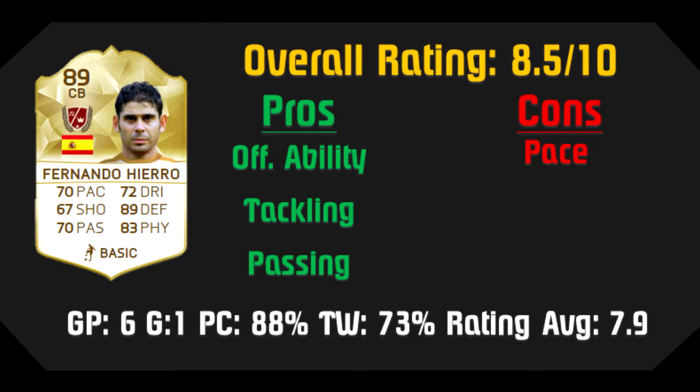This brings me to the overall summary of the card. Out of a 10-scale rating, I think Fernando Hierro deserves an 8.5 out of 10. His pros and cons are listed, along with games played, goals scored, pass completion percentage, tackles, and his average match rating. On defense, Hierro and the rest of the defense held an impressive goals against average of 1.33, meaning I really only need to score two goals a game. His offensive ability — both on corners and bringing the ball upfield — along with his tackling and passing, make Hierro a lethal center back fit for any team.